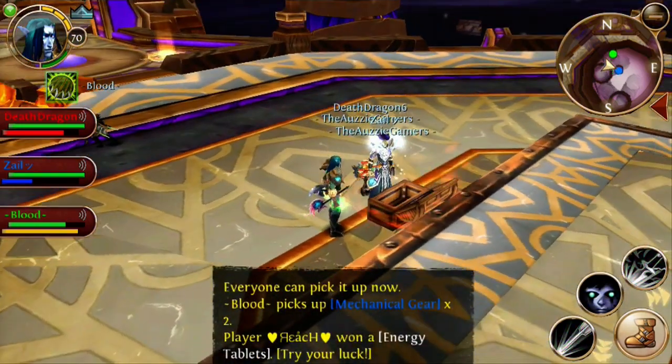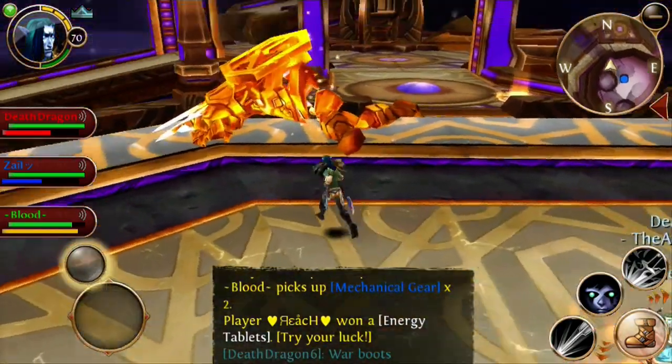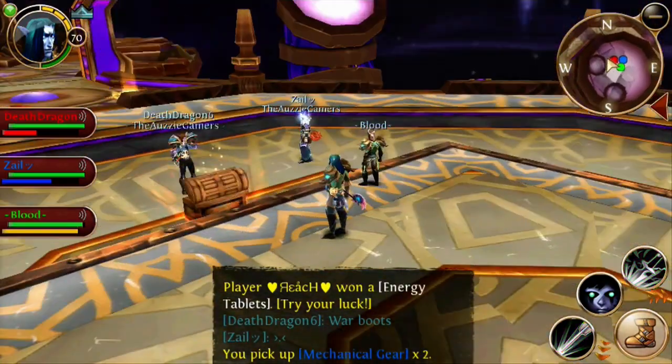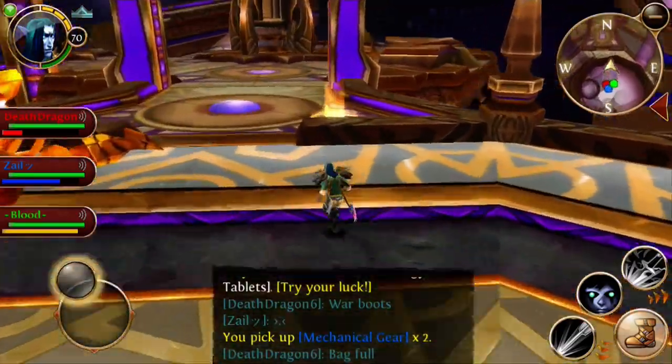Once you're done, there's going to be a little portal light flashing in one of the walkways — go through there and you'll be teleported out. Anyway guys, hope you enjoyed the video and hopefully this helped you a lot in legendary. I'll see you guys in the next one.